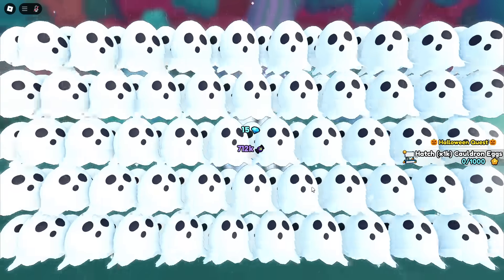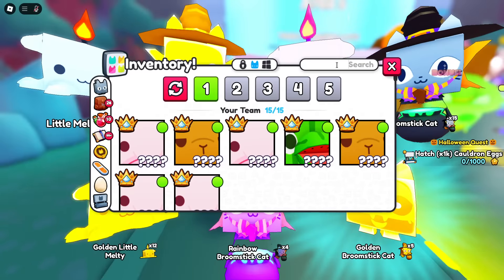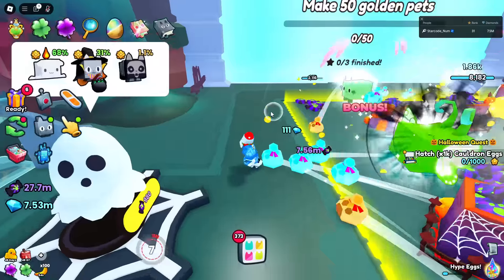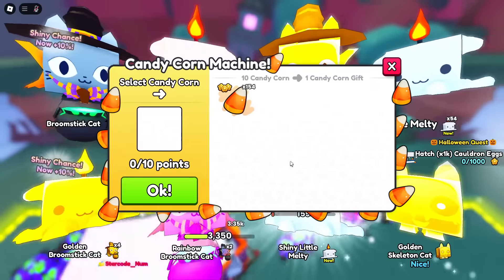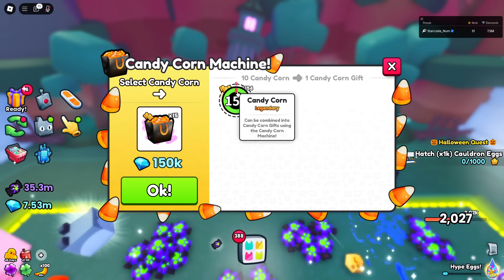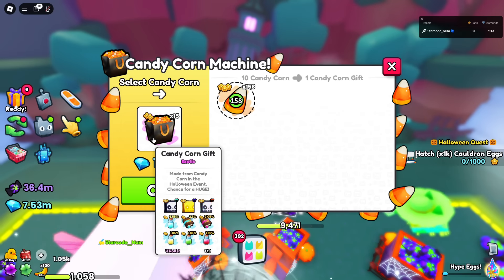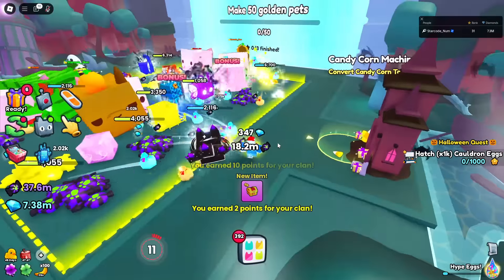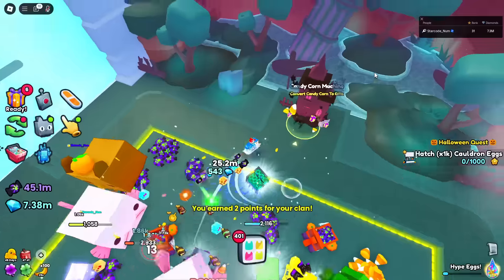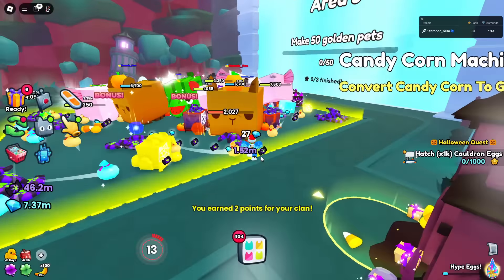There's a new pet here — another Huge Skeleton pet, but it's a cat this time instead of the Dig Site one. With the candy corn machine, every 10 candy corn I have I can make a candy corn gift, which is OP. You can make so many of these and it has a Huge pet inside, so we should get a lot of uses. There is a small gem cost but it should be fine.